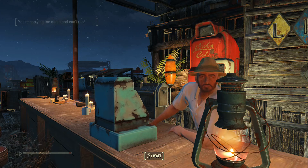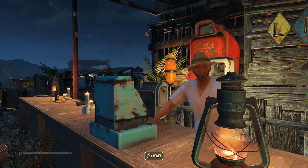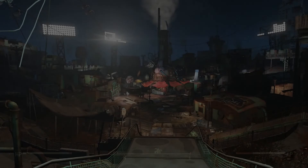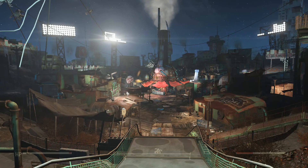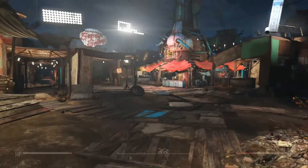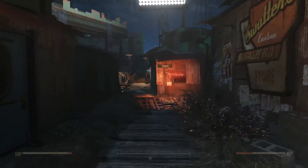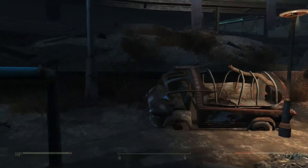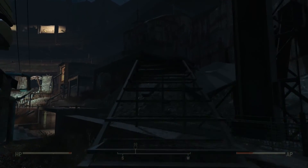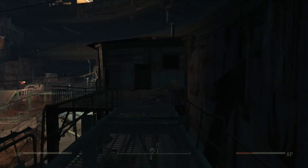I guess the only thing left is to head over to — of course have a beer here in my bar — and then head over to Diamond City to show you where Kellogg's house is. Here we are, Diamond City. I have the main entrance behind me. So we just run down the stairs and take a left, follow this little road until we get to the detective sign.